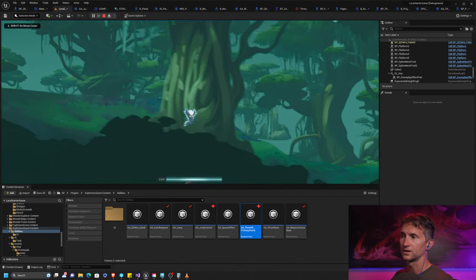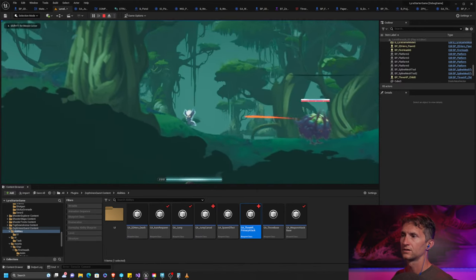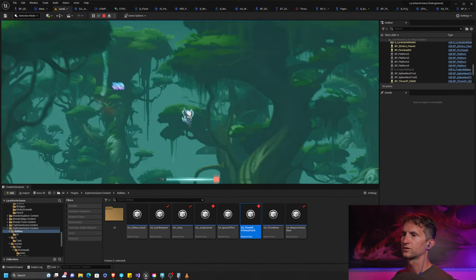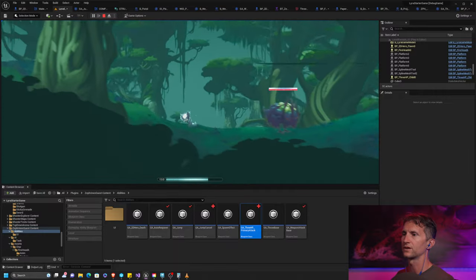All that done — theoretically that sure does look like the projectile is still homing. Let's do some debugging to make sure the projectile we're spawning is the one we think we are.